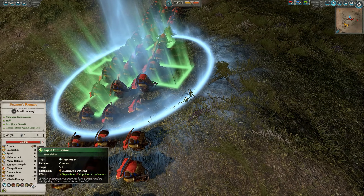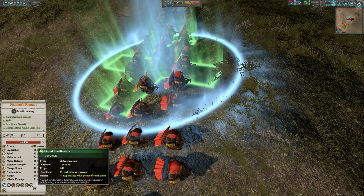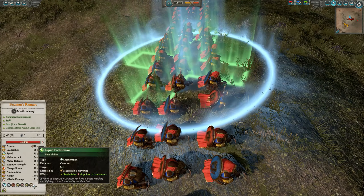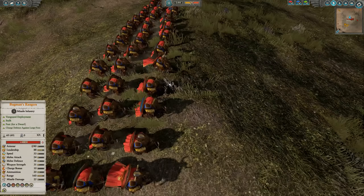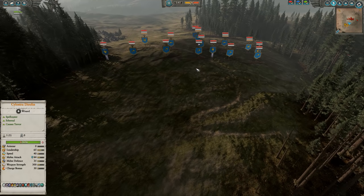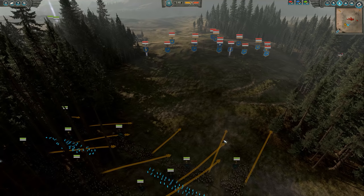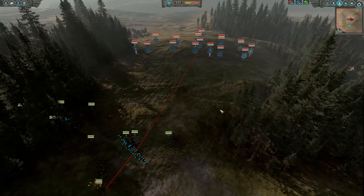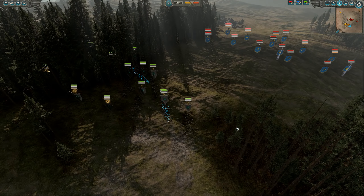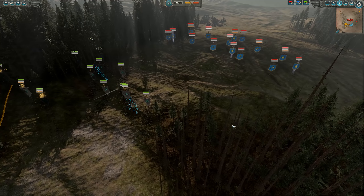There's a buff or debuff for the Bugman's Rangers — disabled if leadership is wavering. I'm pretty sure back in the day when I played this in multiplayer, this also had an accuracy debuff, but it doesn't say so anymore. They have three Bugman's Rangers which are pretty cool. I was expecting an artillery-focused army because it is the Dwarves, but they surprised me with a lot of archers. Archers are good against the Vampire Coast because none of their units have shields and most are very low armored.